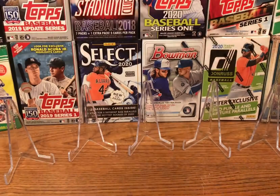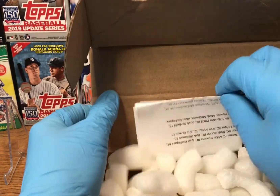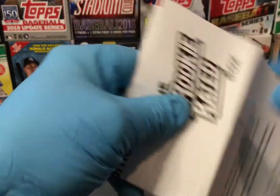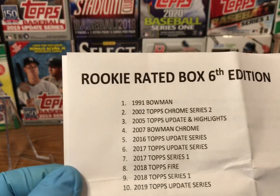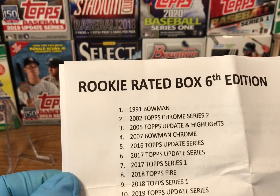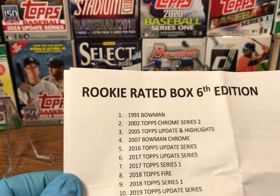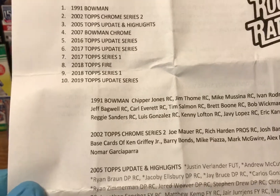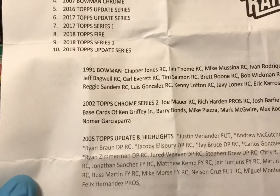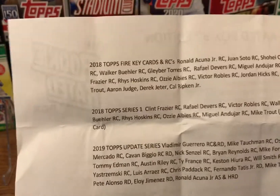There are all different kinds of packs in here. Let me get this open off camera — I don't want to knock the camera over, which I am prone to do. They send you this nice pamphlet showing the packages inside: the '91 Bowman, the '02 Topps Chrome Series 2, the '05 Topps Update and Highlights, 2007 Bowman Chrome, 2016 Topps Update, 2017 Topps Update, 2017 Series 1, 2018 Topps Fire, 2018 Topps Series 1, and 2019 Topps Update Series. They also list all the rookies and hot cards you're looking for, so I don't have to do any research.